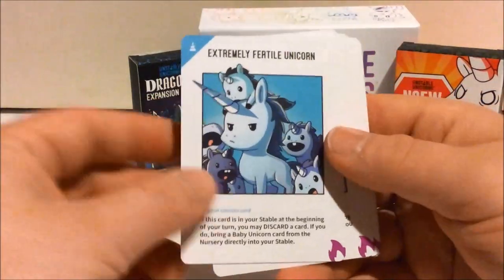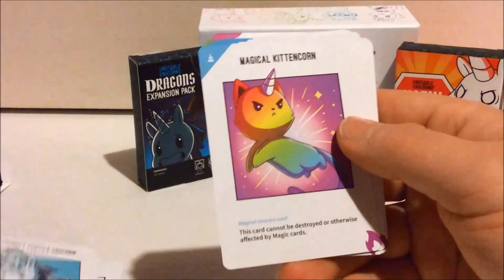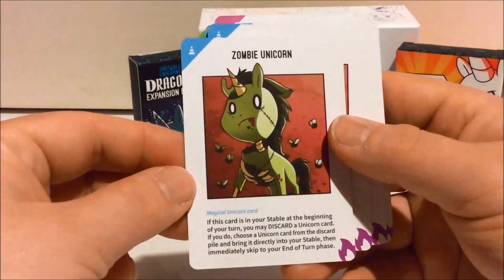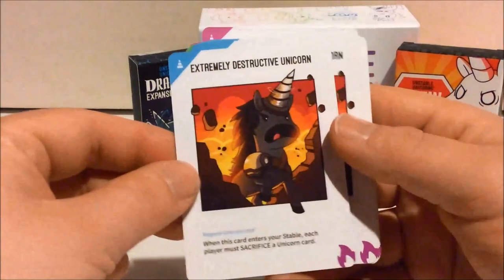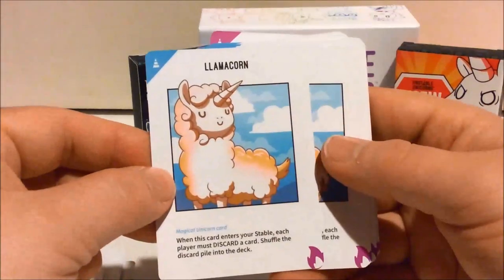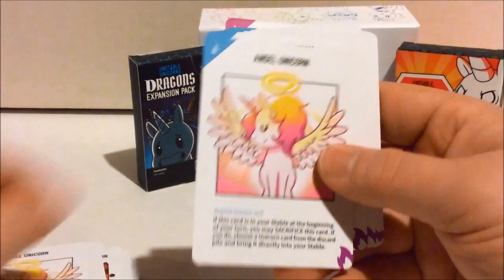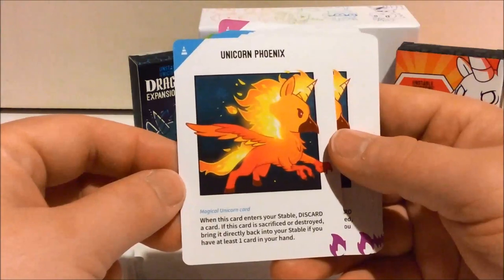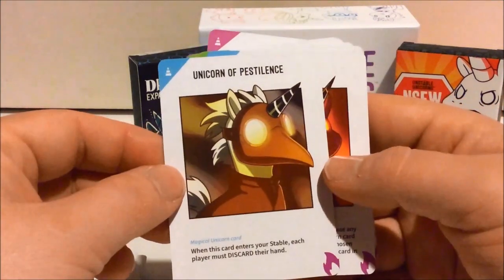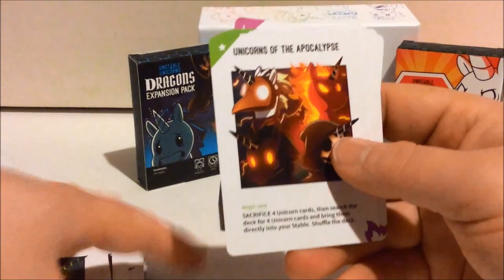More of those. Extremely fertile unicorn. Now we're getting into the apocalypse side. A magical kitten corn. A zombie unicorn. An extremely destructive unicorn. A llamacorn. An angel unicorn. Unicorn phoenix. The unicorn of death — here are the four horsemen. Unicorn of pestilence. Unicorn of war. And the unicorn of famine — the four unicorns of the apocalypse, which is on this card right there.